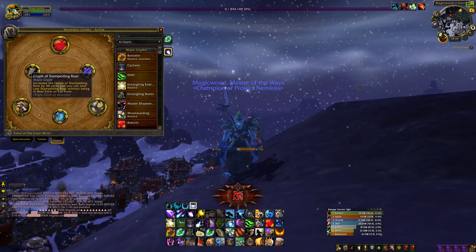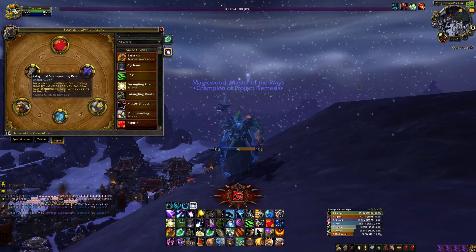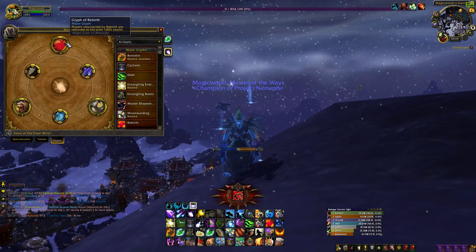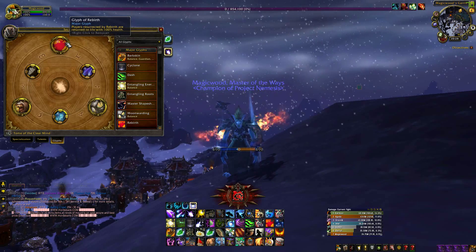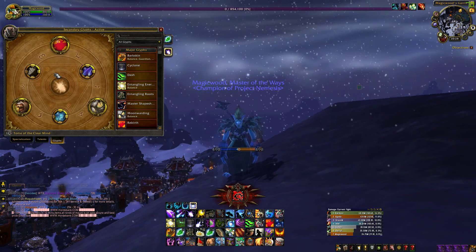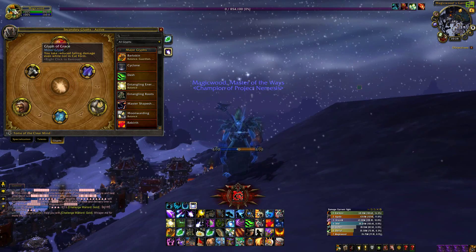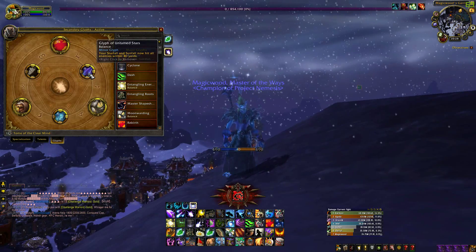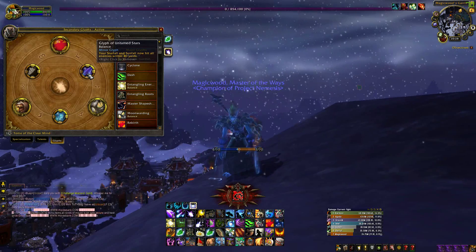Then we have the glyphs. For the major glyphs I first went with Glyph of Moon Warding. This removes all bonus armor granted by Moonkin form but instead gives you 10% extra maximum health, because raid bosses deal mainly magical damage and armor doesn't mean anything. I also went with Glyph of Stampeding Roar — it increases the radius of Stampeding Roar by 30 yards and can be cast while not in bear or cat form, so I don't lose DPS and I'm sure to reach a lot more allies. I also went with Glyph of Rebirth, so everyone I use Rebirth on will be rezzed with 100% health.